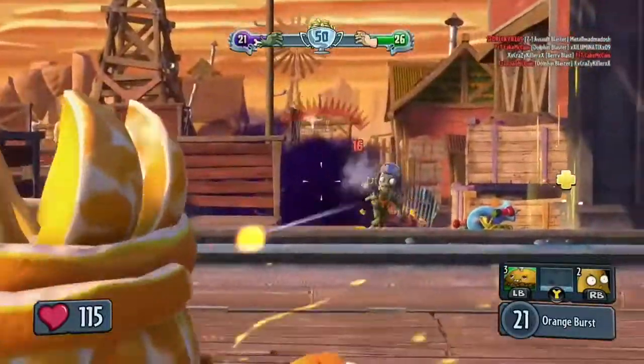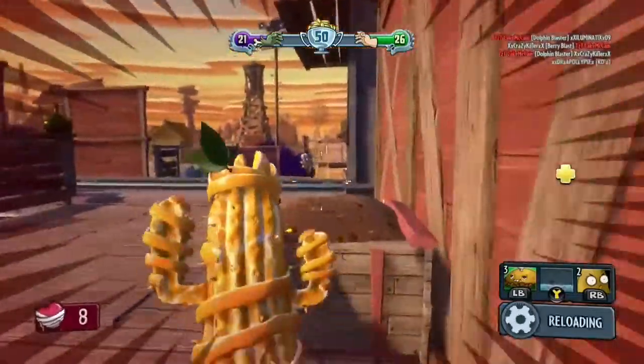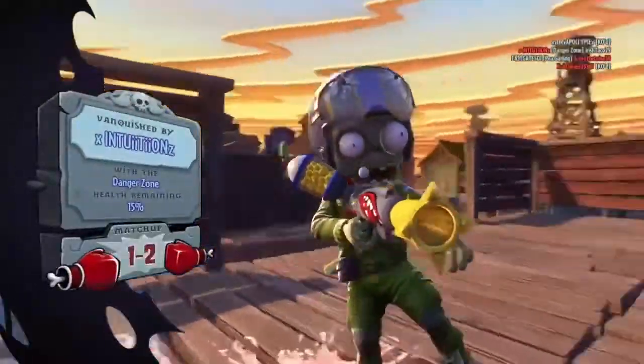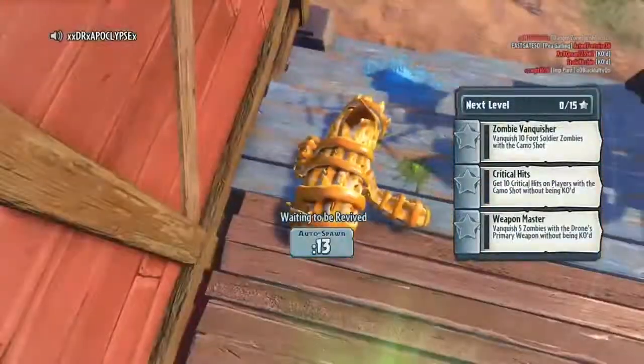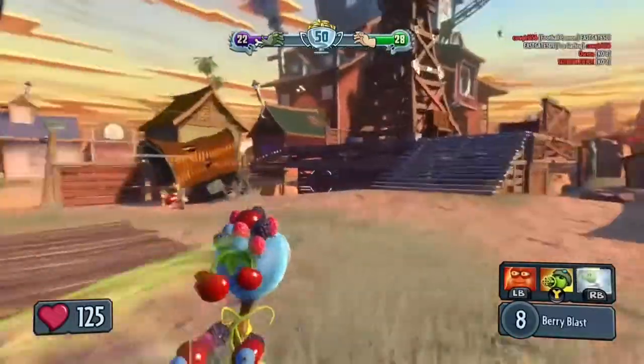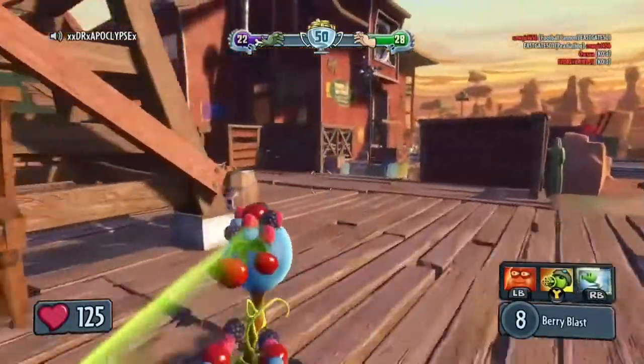Guacamelee for the Xbox One Super Turbo Edition is coming out tomorrow, and it's going to be free on Games with Gold, so that's cool. I also want to do Garden Ops but not plant a garden right away — just look around for Easter eggs, because they said there are a lot of Easter eggs in this map. I want to see if I can find any before anyone else and get some videos up on that.